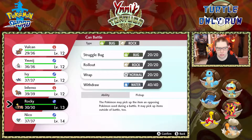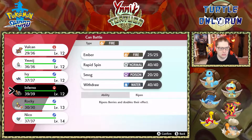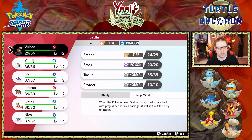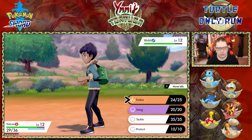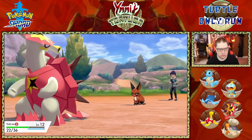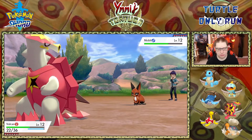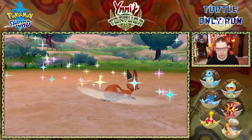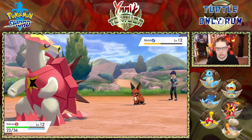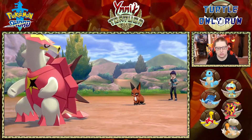I could struggle bug with Rocky. Let's go ahead and tackle. Special attack is minus two — Nickit is going to be more of a problem than I thought. Tail Whip lowers my defense. I'm now minus two defense, which is kind of scary. As I'm playing, I'm finding weaknesses in the team. It must be a physical move — oh, that was a crit, that's why.